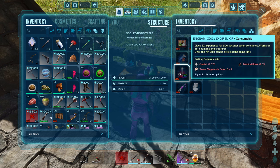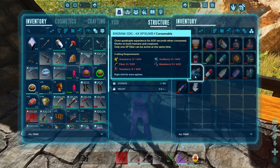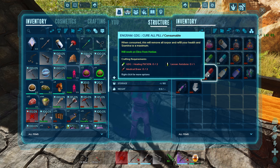The Six Times XP Elixir gives six times the experience for 600 seconds when consumed — works on both humans and creatures, and only one XP elixir can be active at a time. Feed this to you and your dino before caves, boss fights, or alpha dino killing. There's also a Four Times XP Elixir with the same idea. The Cure-All Pill removes all torpor and refills health and stamina to maximum, and it works on the dino from the hotbar.